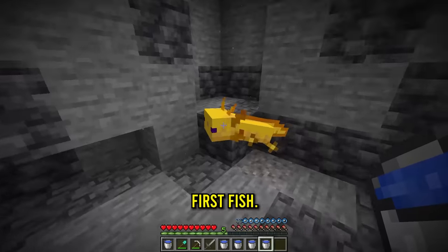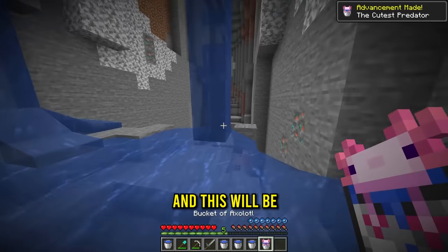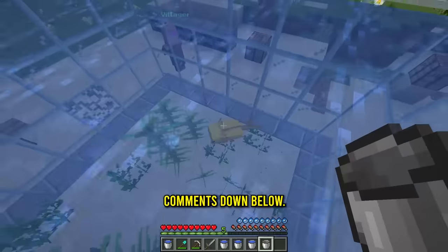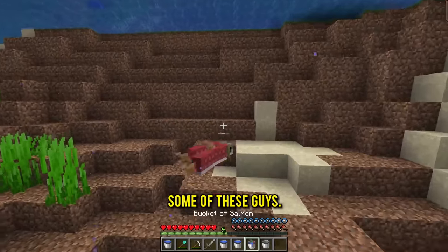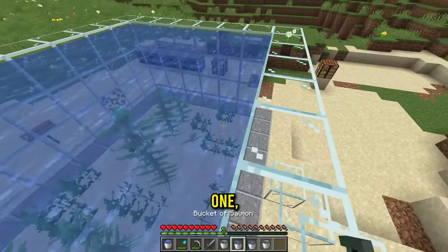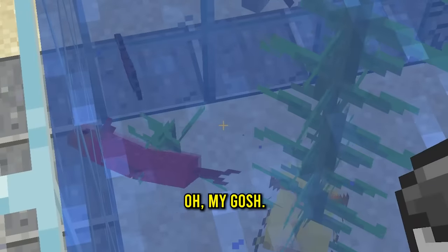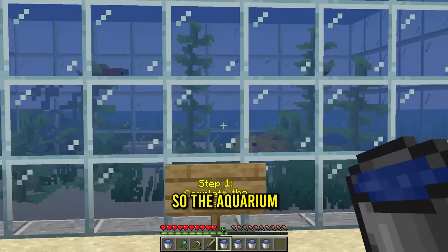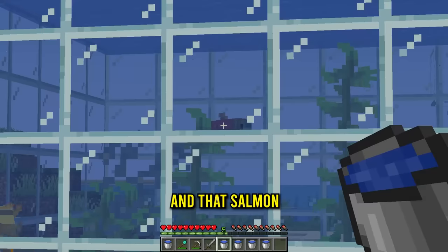Now we just need some fish. First fish - let's grab you real quick and this will be the first guy in the aquarium. Let's go inside, place the little guy in, and give him a name in the comments down below. Let's grab some salmon - one, two, three - that should be enough. Let's put the salmon in one, two, and three. Oh my gosh, I forgot that happened - this is tragic.